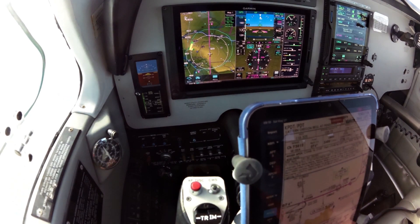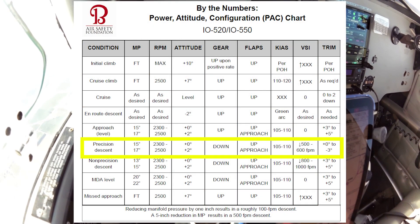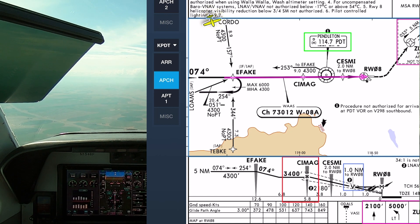We'll go ahead and put Pendleton Tower up and stand by. It looks like we're not going to get a changeover in frequencies here. We'll fly this in the standard Bonanza config from the American Bonanza Society — about 17 to 18 inches of manifold pressure, 2,500 RPM. We'll go approach flaps during the initial phase, then gear down and glide path intercept at 110 knots down final.